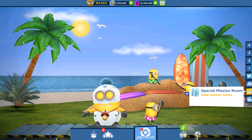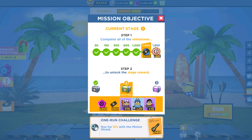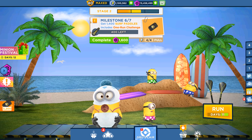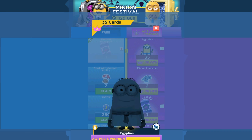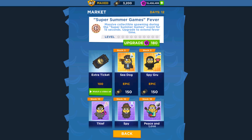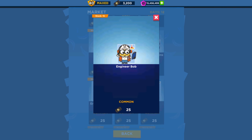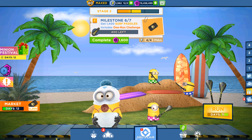Hello and welcome back to All Kind Games. This is day number 9 in Super Summer Games of Minion Rush, Milestone 6 of Stage 2. I'll show you the news in the game and explain how you can get the Short Stop Stuart, Engineer Bob, and other minion cards.